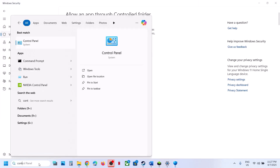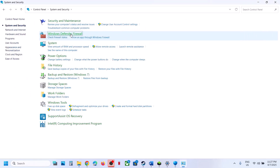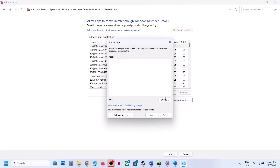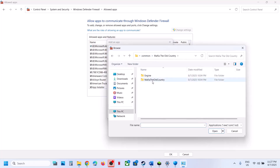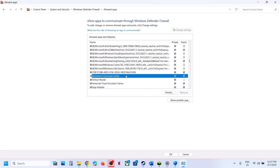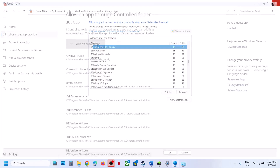Now type Control Panel in the Windows search box, go to Control Panel > System and Security > Windows Defender Firewall. Click Allow an App or Feature Through Windows Defender Firewall, click Change Settings, then Allow Another App. Click Browse and go to the game installation folder, open the game folder, and select the game EXE file. Click Open. Once the game is added, click Add. In my case the game is already added. Once you have the game added, launch the game and check.